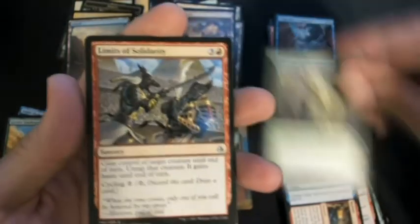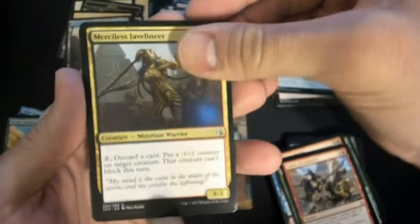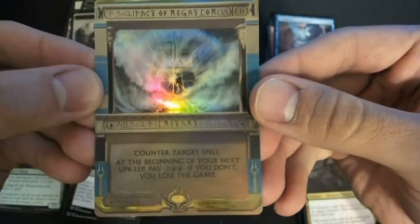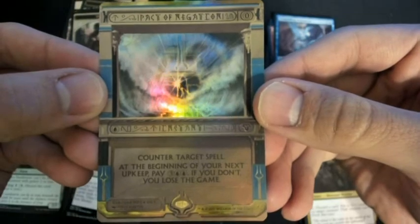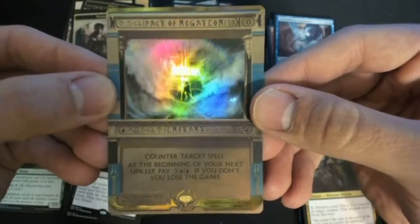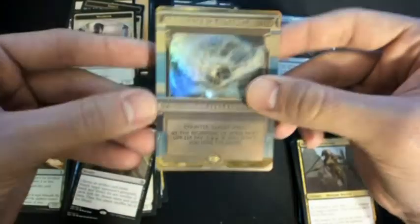Last pack: Petra's Mark, Limits of Solidarity, Merciless Javelineer, and a Dispossess. So no Mythics in this one, but we scored this really sweet Invocation. When you're opening this set, these are what you're looking for — one in 72 packs. Sweet, awesome foil. They turned out looking a lot better than I thought initially — in person they look pretty awesome.